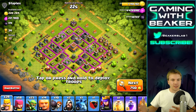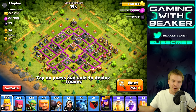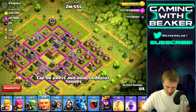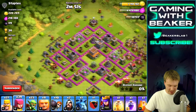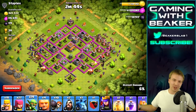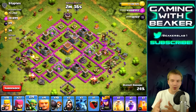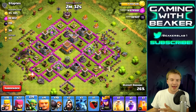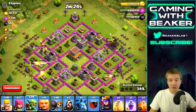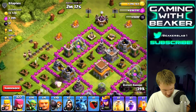Whoa, this guy is in Crystal League — slightly above me, offering 34 trophies. He's got a sick dead base, which is exactly what you want to find. We're going to rush this real fast. We'll put half our giants over here with a couple barbs and archers, the rest over here, and save some troops in case we want to do another raid. No need to waste all your troops on a base like this, especially since this guy has all his elixir piled on one side and all his gold on the other.